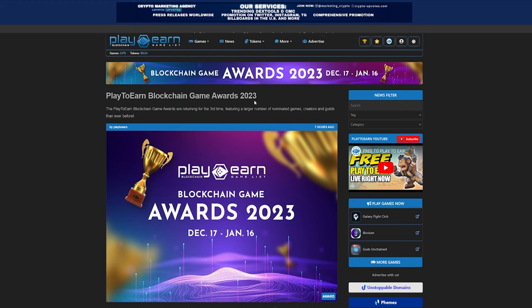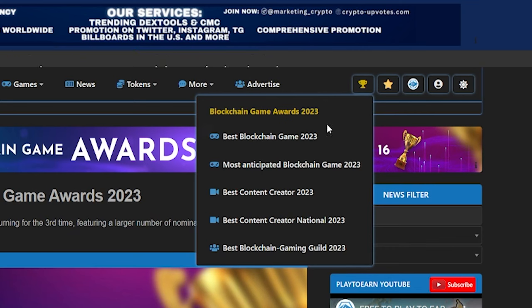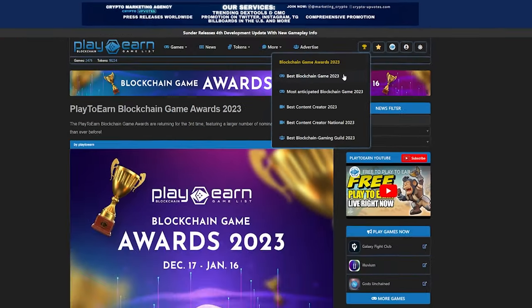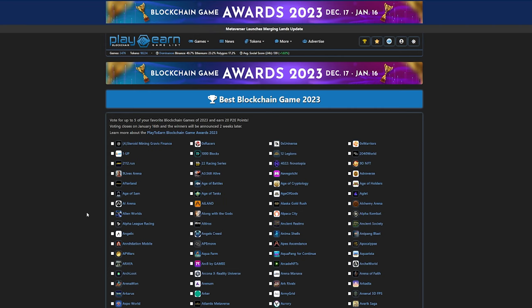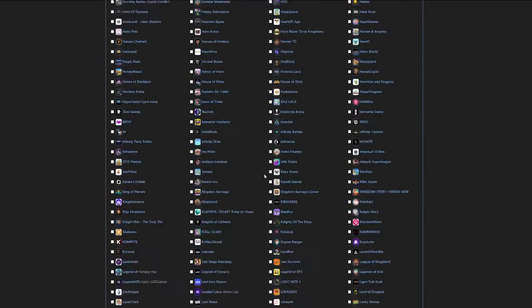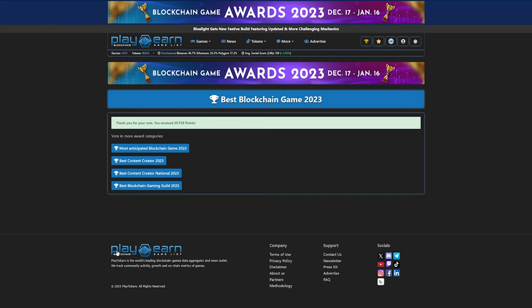If you're wondering how to vote, you can hover over the little trophy by the upper right side of the website. Here, you can see all the categories you can vote for, like Best Blockchain Game 2023 and Best Content Creator 2023. Let's say you want to vote for the Best Blockchain Game — just click it, and it brings you to the voting page. On this page, you can select up to 5 of your favorite games. For example, let's say I wanted to vote for Alien Worlds, AI Land, and Avogadro. All you need to do is tick the box to the left with their names. Once you're done voting, you need to scroll all the way down, click the I'm Not a Robot, and cast your vote using this button. And just like that, you're done voting.